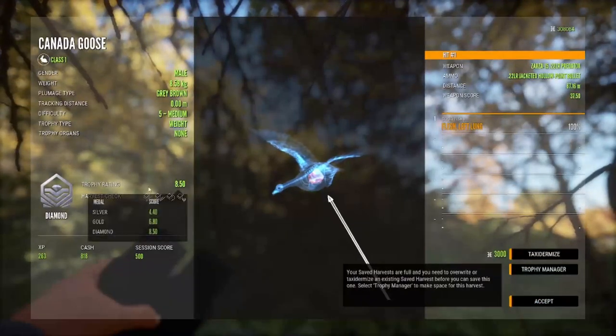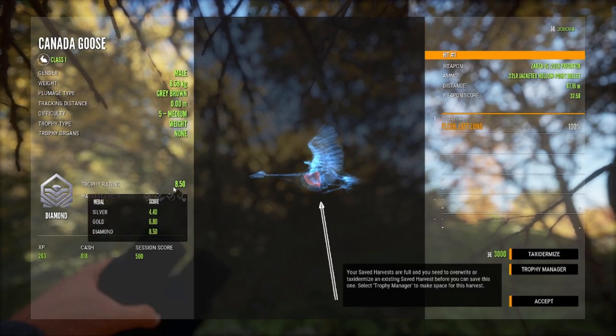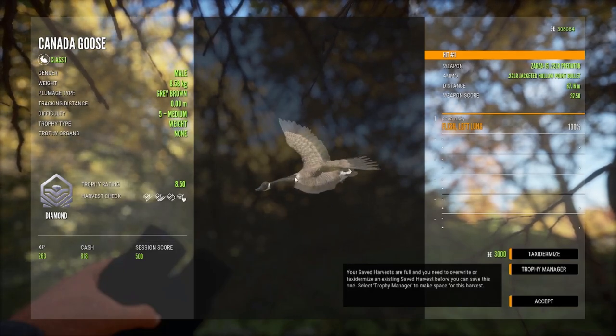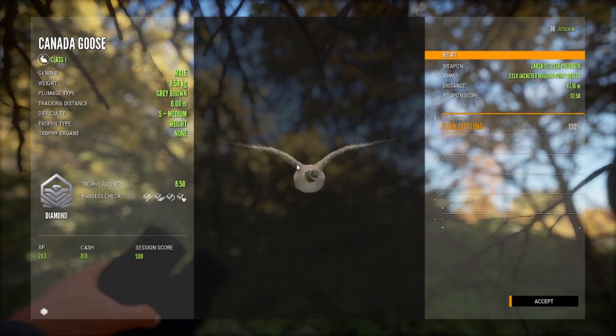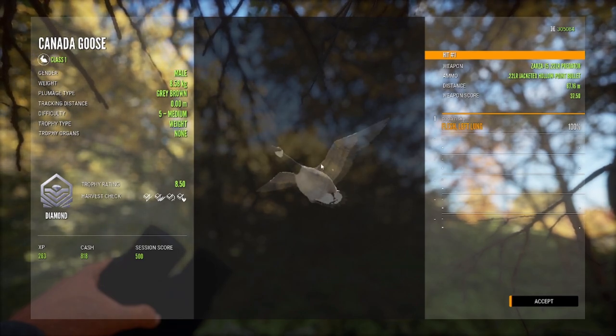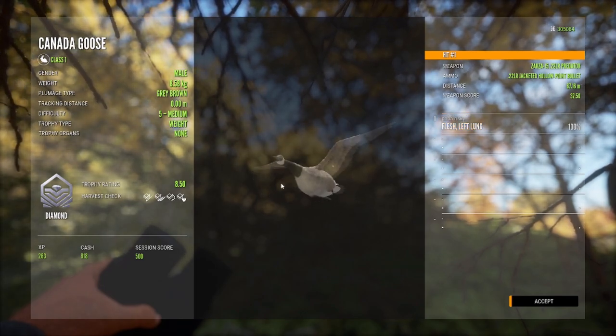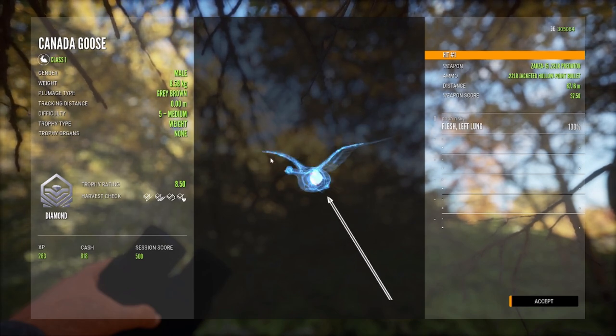Wait — it IS a diamond! I thought that was silver for a second. This new icon just confused the heck out of me. 850, right on the money — nice! My first diamond in a really long time, and it happens to be a Canada goose. Who would have expected that? And it's with the brand new Zarza 15 .22 long rifle as it was flying 67 meters away. Can't go wrong — batman diamond goose, heck yeah!